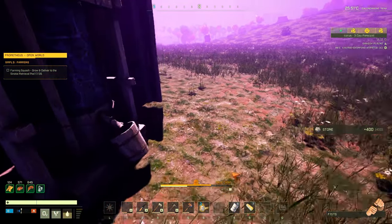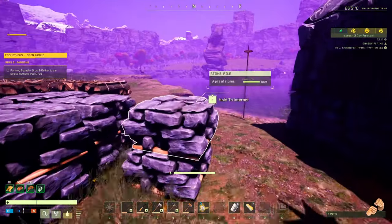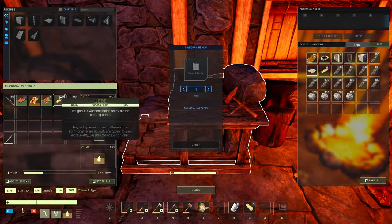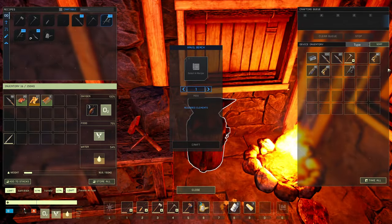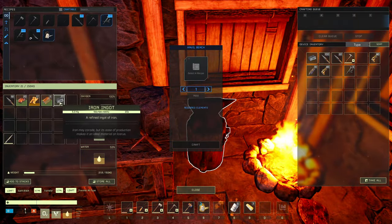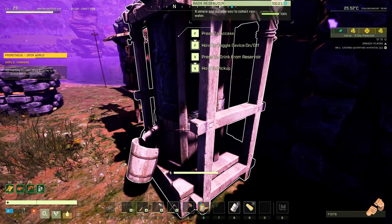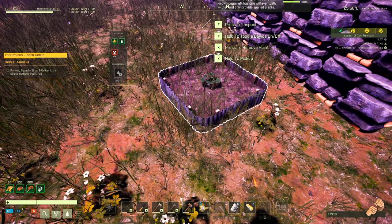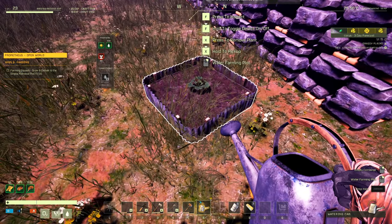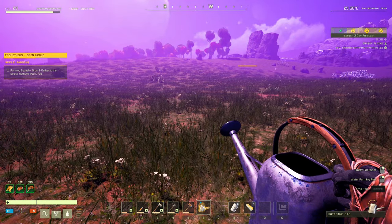Let's do 400 of that and maybe 200 of that. We still need some nails. We only have one iron bar so I'm going to take 20 of those. We're going to need some water too. Let's water the plant while we're here - that should speed it up a little. I've already sent off 17, so we need 18 more and that's only going to take a couple more shots.